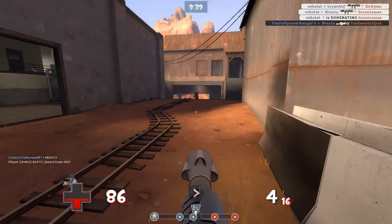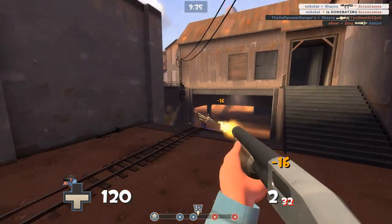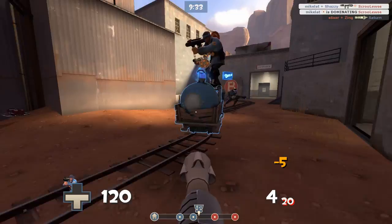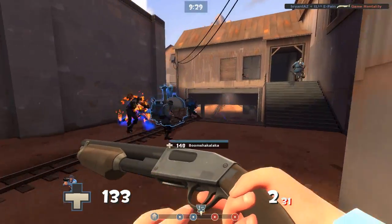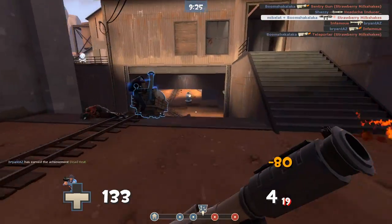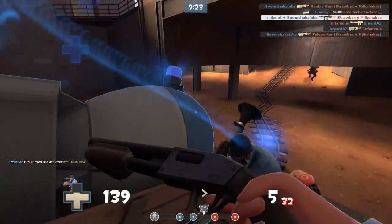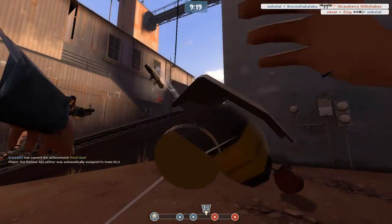Unfortunately, our team's over here. We're gonna just push it. Against a Pyro especially, you could just go — hey, Pyro. Okay, that's our guy. They had a teleporter over here. Oh, I'm dead now. Let's switch it up a bit.